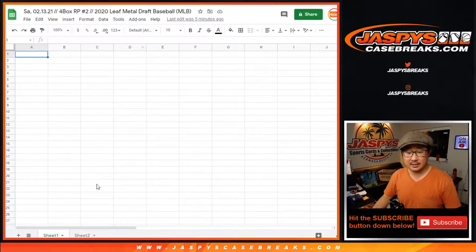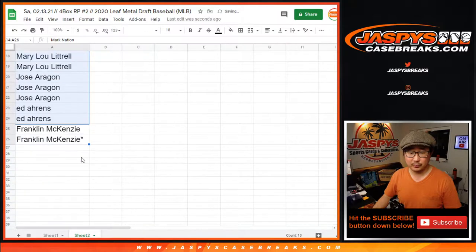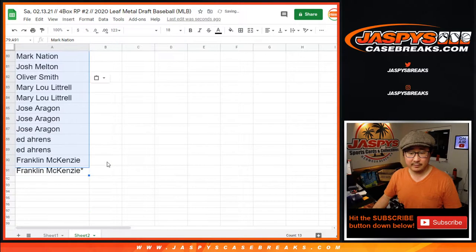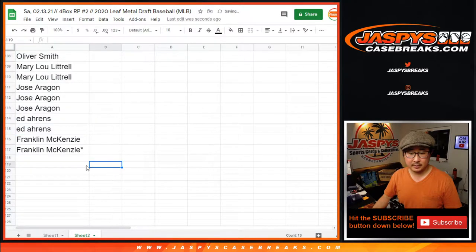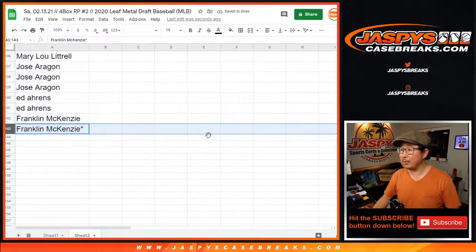So I have to multiply this list — let's go to sheet 2, second tab — 11 times. So there's 1 already, counting up through 11. We should have 143 right there, perfect.